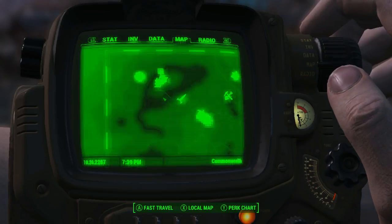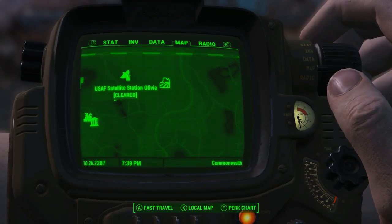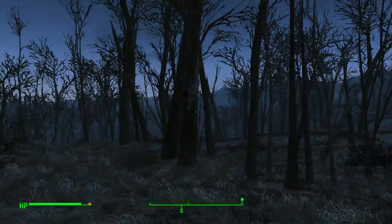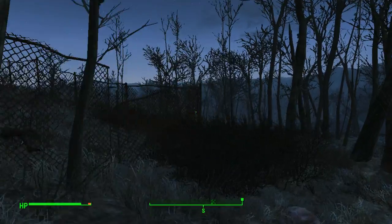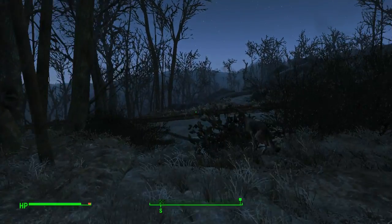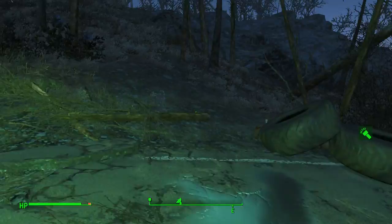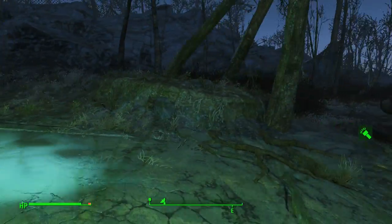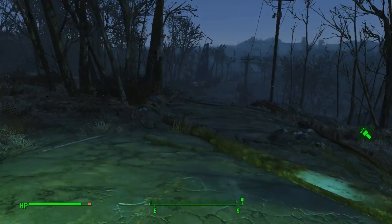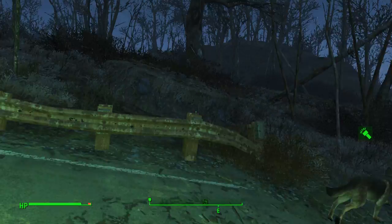So now let's go on to the main purpose of today's episode - heading over to here. Let's fast travel to USAF Satellite Station Olivia. Okay, here we are. Looks like no ambush here, so now we're going to carry on. There's a road here, so we're going to go back to this road and head back to the main part. Let's turn on our light. We kind of have to head in that direction and follow the road to Tenpines Bluff.